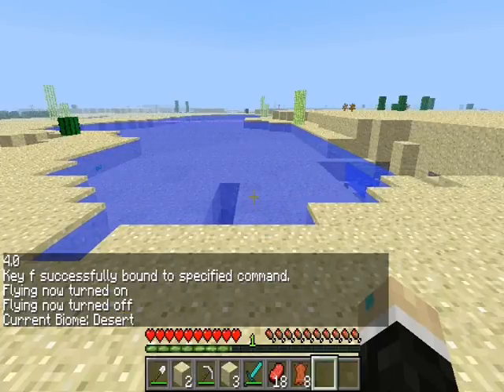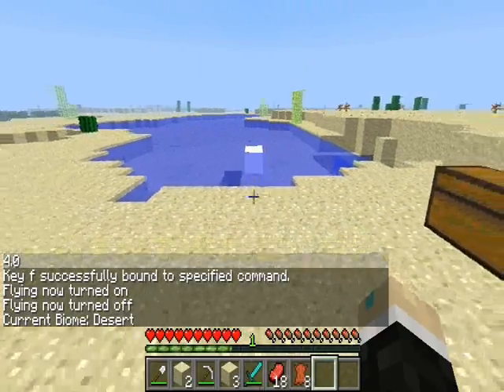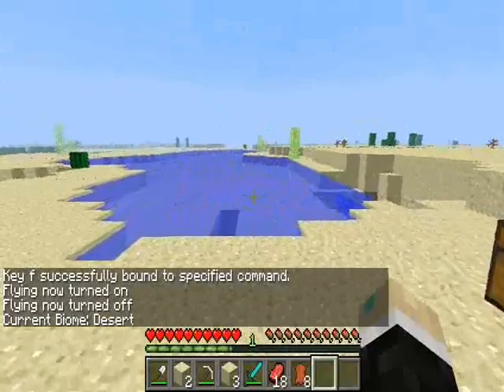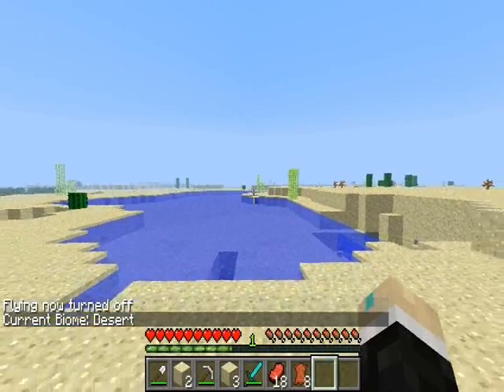Biome tells you what biome you're in. Cannon shoots a TNT — the number afterward tells how powerful it is. Just one shoots it rather close, and say 10 shoots it off into the distance.